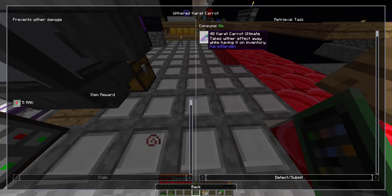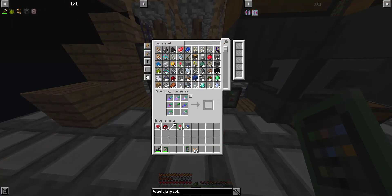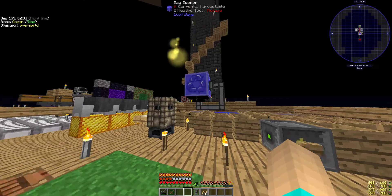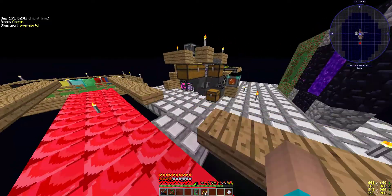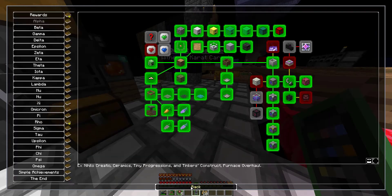And then lastly, we have to make the ultimate Carrot Carrot. It gets rid of the wither effect while having it on - that's interesting. Let's make that bad boy real quick. Wait, what did I do with our nether star? We have another nether star now from the other cycle. I could have sworn I had one. Did I use the nether star for something? Forget it, anyways - we got the 4K Carrot Carrot. And that is that achievement done.